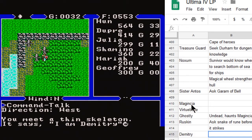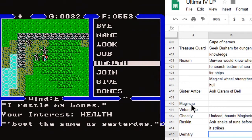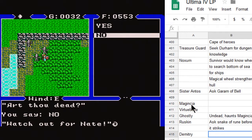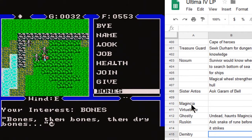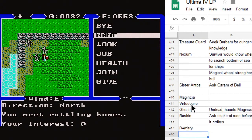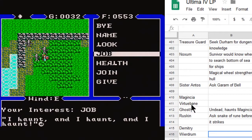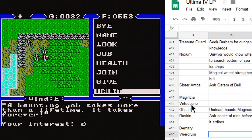Next we meet Dimitri — a thin skeleton who rattles his bones. He says: watch out for Nate. Somebody did talk about Nate the snake — there was a jester who teased us about that. Then we find Weirdrum, a rattling skeleton who haunts and haunts. A haunting job takes more than a lifetime — it takes forever. It seems we can't speak to that person anymore, which indicates we'll need to come back.